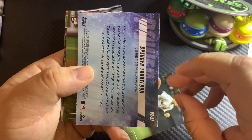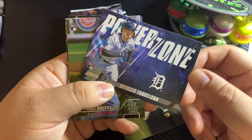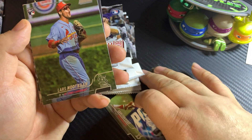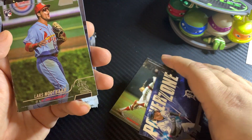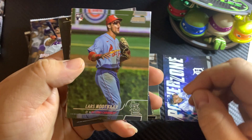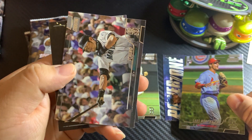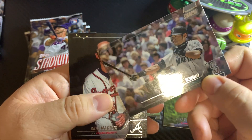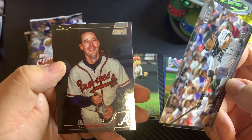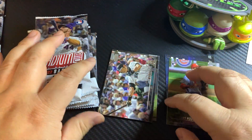Spencer Torkelson rookie card insert. Alright, kind of have my hopes up just a little bit. This is the first time I'm opening up this product, so not exactly familiar with everything going on with this year. Ichiro — very cool card. Yeah, the pictures on this product are just very, very cool.